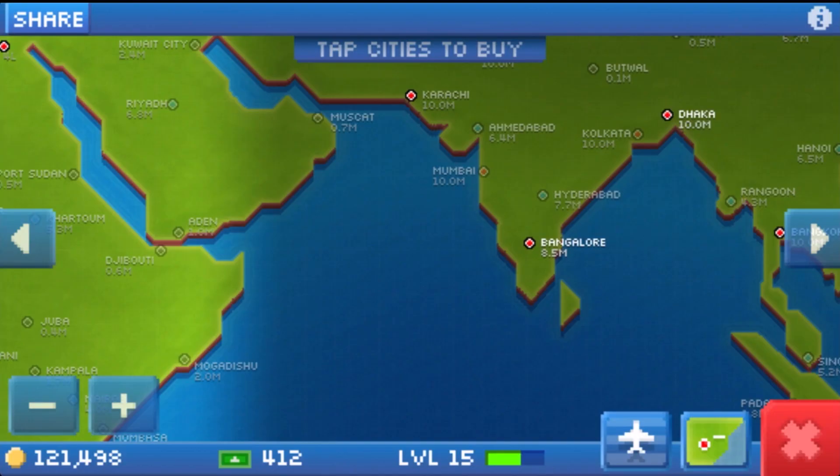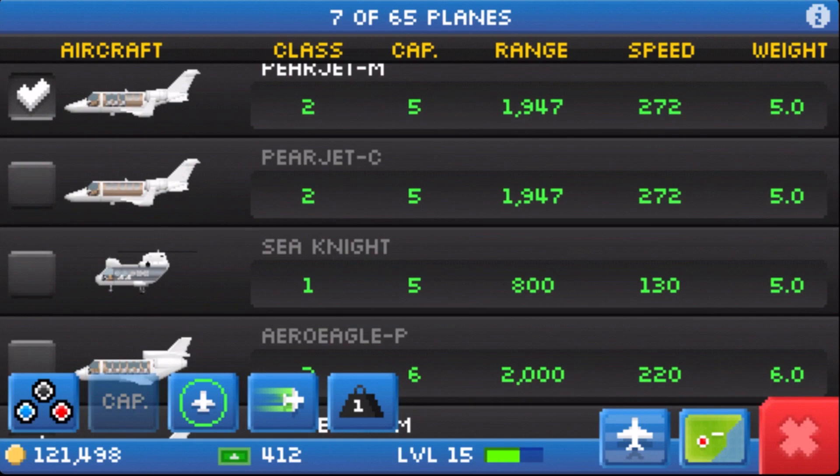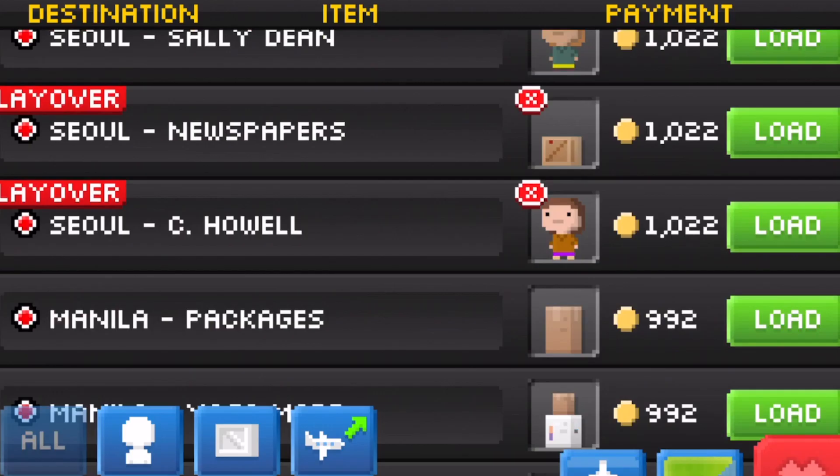So how do you effectively use layovers in Pocket Plains? I would say that you don't need to start thinking about layovers until you get above level 15. By then, you should have created some distance between cities and unlocked the Pairjet and eventually the Arrow Eagle.